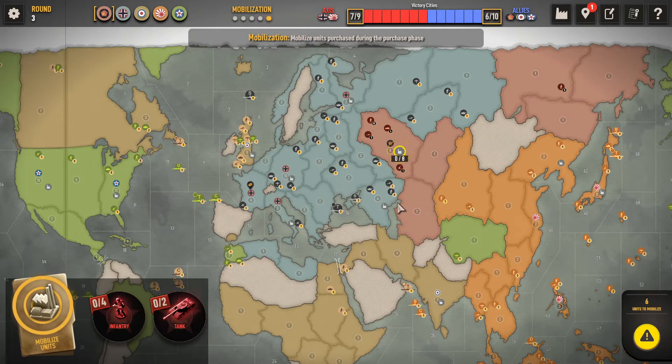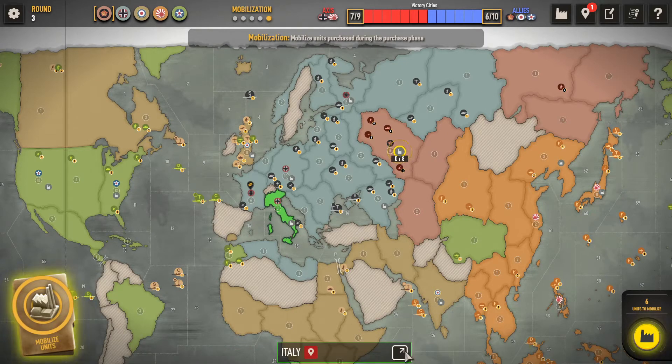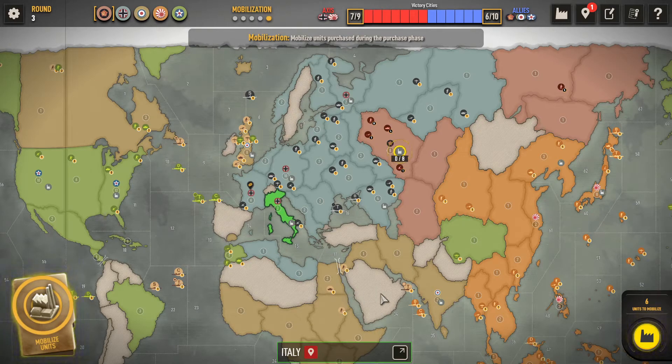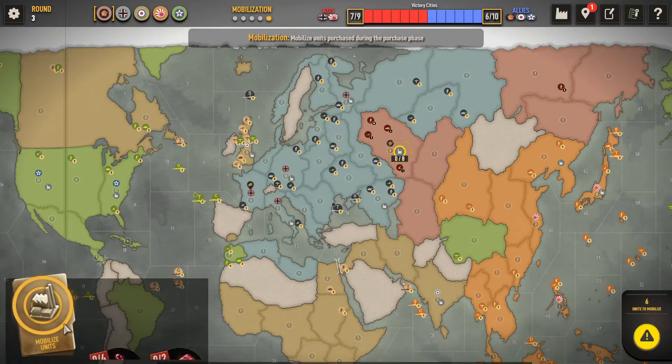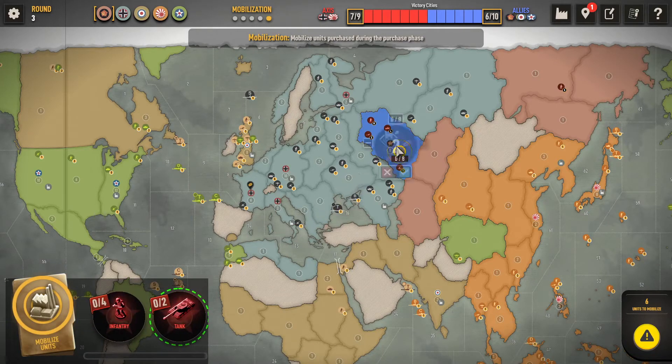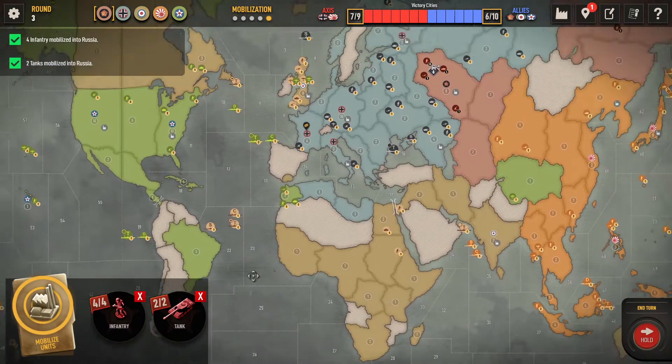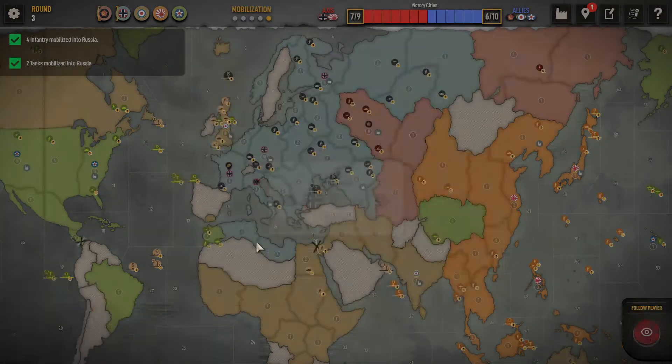I have 6 units I can deploy. If I was trying to build even in Italy, Italy only has a deposit of 3 — and that's also how much cash you earn for owning that country. So that tells you both the build limit and the income value. I can lay 8 units out at Russia and I'm going to have to be happy with that.